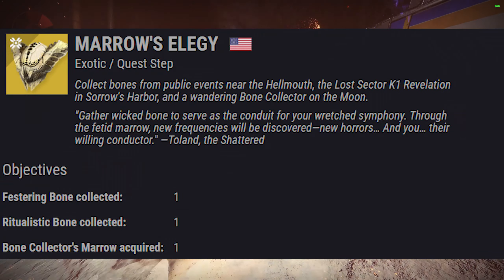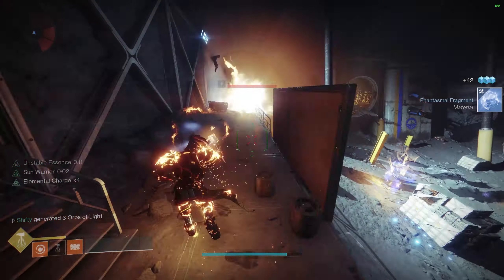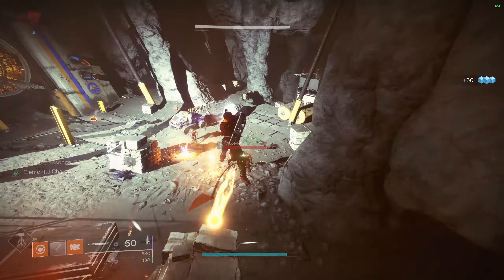Once there, complete the quest. It's rather short and simply requires you to clear out the enemies in the same area where the Nightmare of Fogoth fight occurs in that Nightmare Hunt. Once you've completed that step, you'll be on a step called Tainted Lullaby.